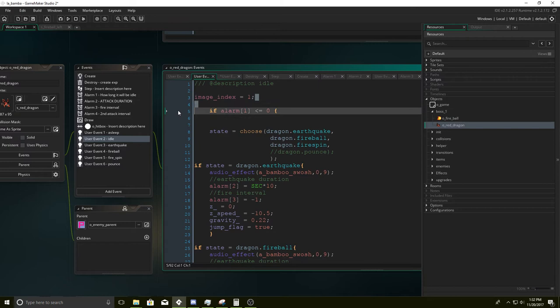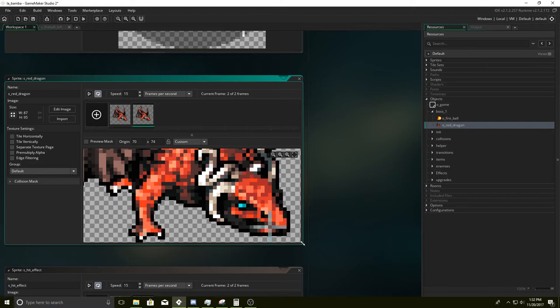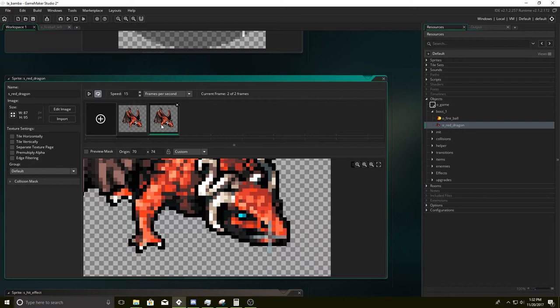Image index equals one — this will make sure that the dragon's eyes are open. Because I have two frames: a closed eye and an open eye. Look, he's winking at you — he's like 'how you doing, buddy?' And he's fluttering his eyes, like 'can I get you a drink?' What a beautiful dragon.